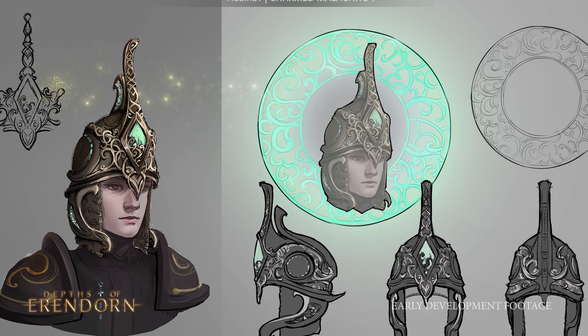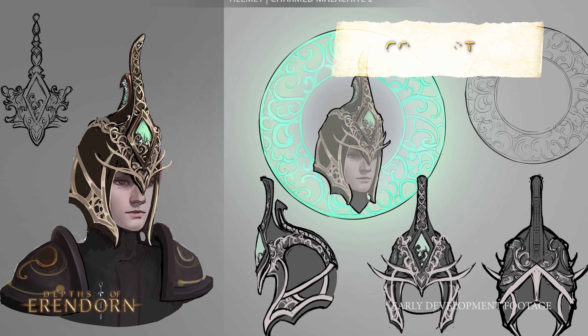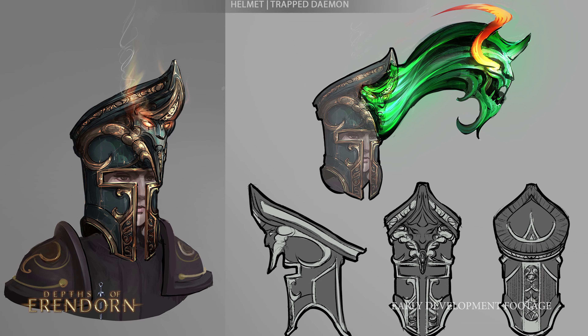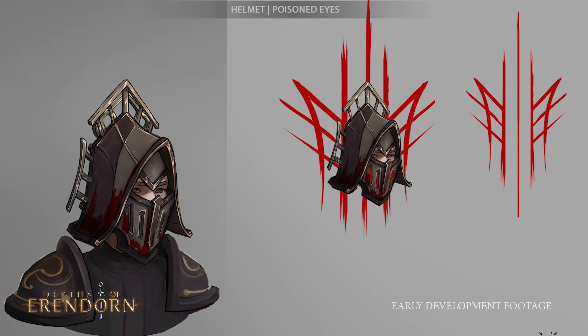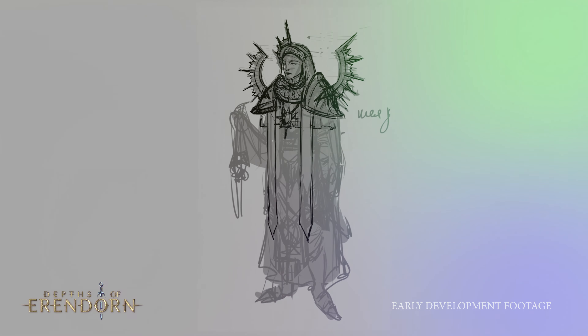In the realm of creative innovation, the talented concept team achieved a variety of milestones throughout October. They not only finalized three distinct helmet designs for a variety of warriors of Erendon, but also envisioned possible visual effects that could elevate these headpieces to new heights within the game. The team's creative prowess extended to the initiation of work on two additional helmet designs slated to join the roster in the coming weeks, promising diversity and richness to player choices.